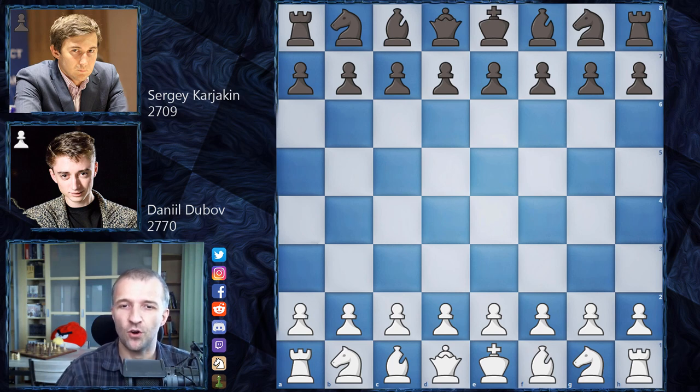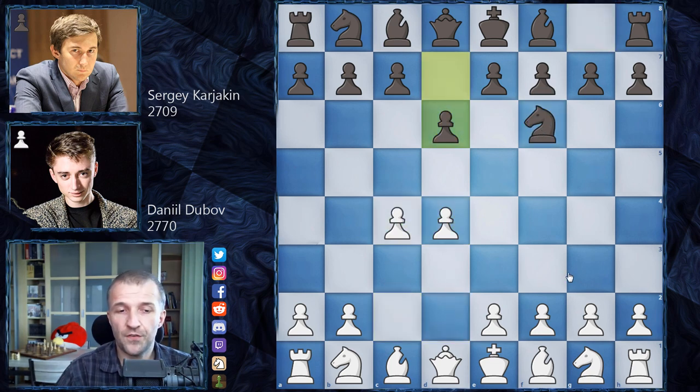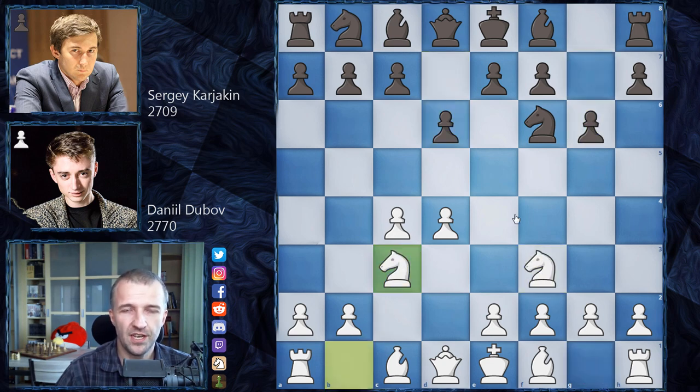Let's see what happened on the board. This is game number three and Daniel Dubov opens with d4. We have knight on f6, c4 and d6 — Old Indian Defense. Dubov plays knight on f3, then g6, knight on c3. Bishop on g7 would be the most popular obvious move for this defense, however we have bishop on f5 — a different line which is not really great, especially against Daniel Dubov.